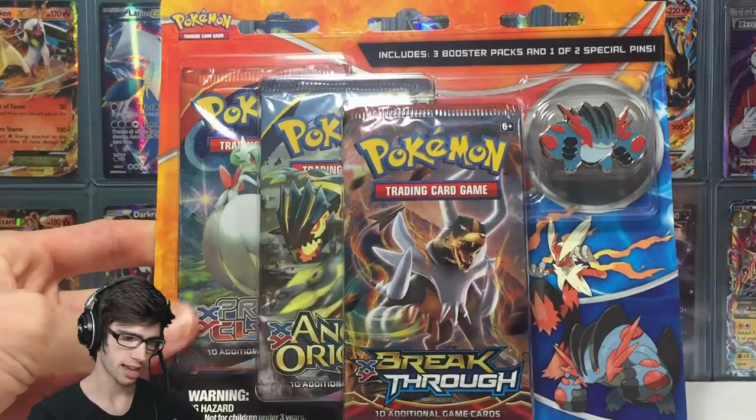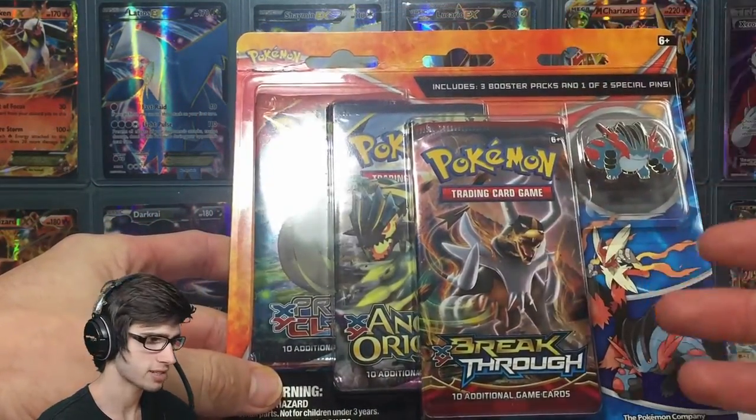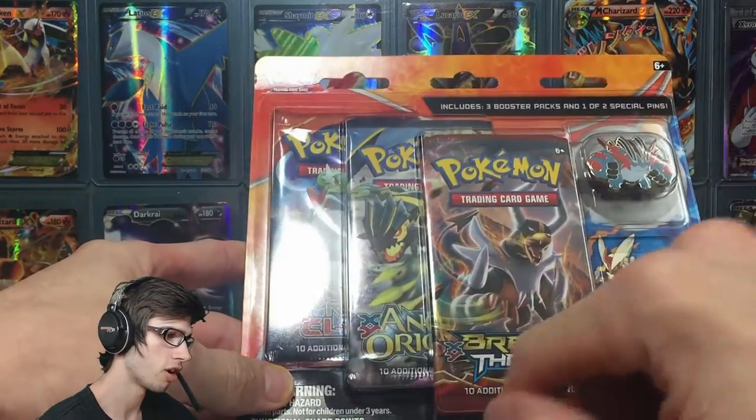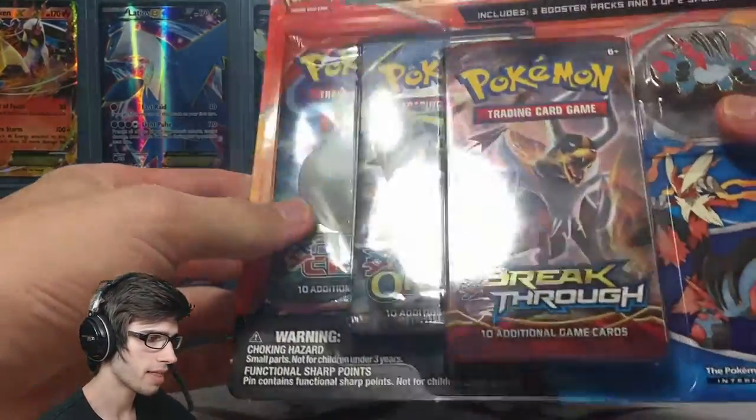This one isn't just like any other blister pack — it actually has three different packs, which is really nice. It comes with a Breakthrough pack, an Ancient Origins pack, and a Primal Clash pack, which is sweet. And then you get the pin, and that's pretty much it.